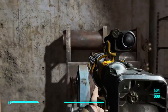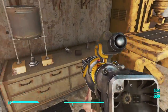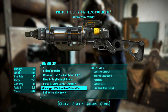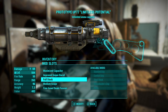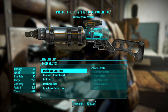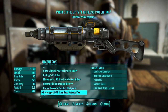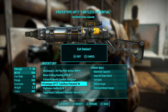There's a weapons workbench, so let's go ahead and see what mods we can get for it. Basically we can change the scope and most things that you would have on a normal rifle like this.